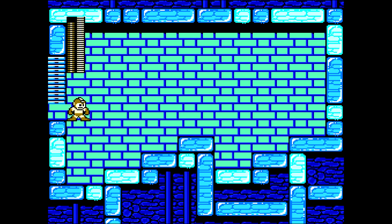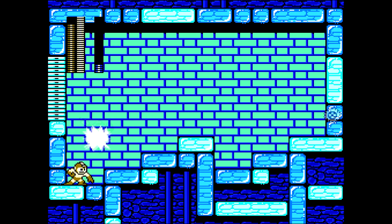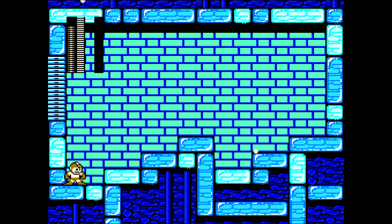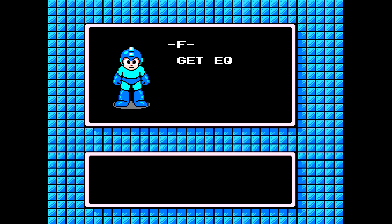Flash Man has the ability to freeze time and shoot you — so don't let him do that. But he also has the ability to get killed really fast by Metal Blades — that's an unfortunate ability. It's a real programming flaw. We'll get Item Three from him, as well as the Flash Stopper.